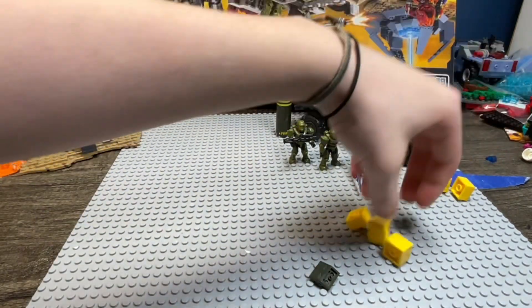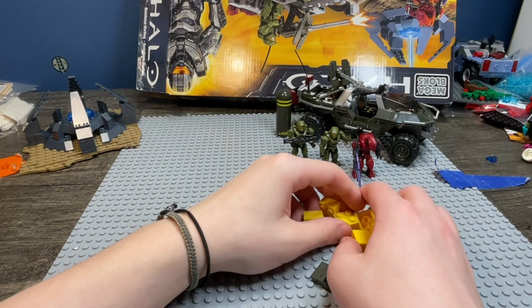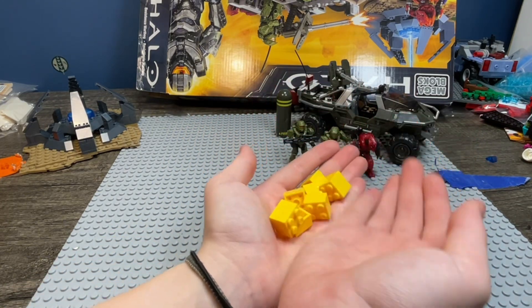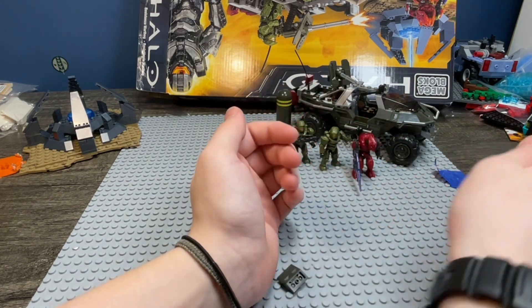We also get these yellow bricks, so if you were filming a stop motion of building the Warthog, like I do, you can prop it up on support. I like that.